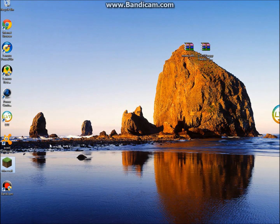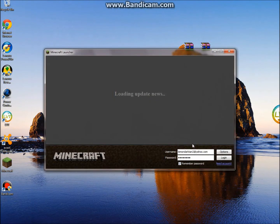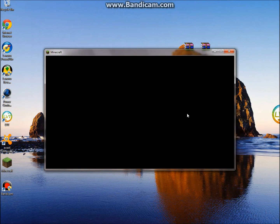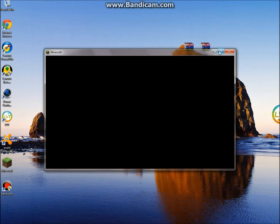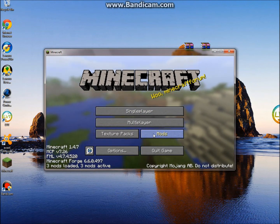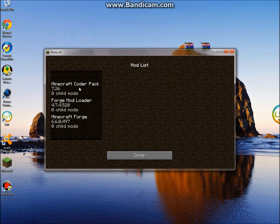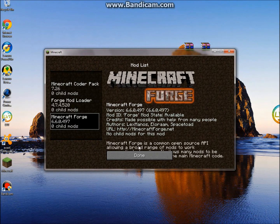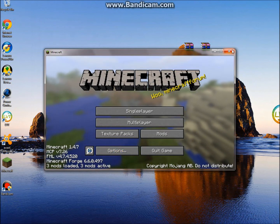Now start your Minecraft and log in. This is just going to be Minecraft Forge loading. As you can see, there will be a new mods box, and you're going to have Minecraft Corepack, Forge Mod Loader, and Minecraft Forge listed. Once you have that, exit out.